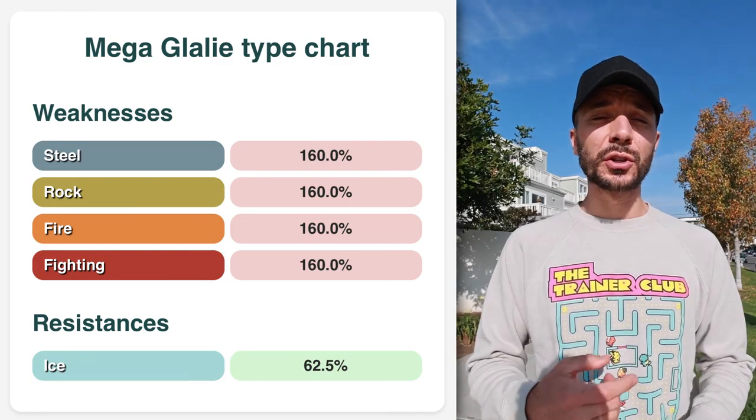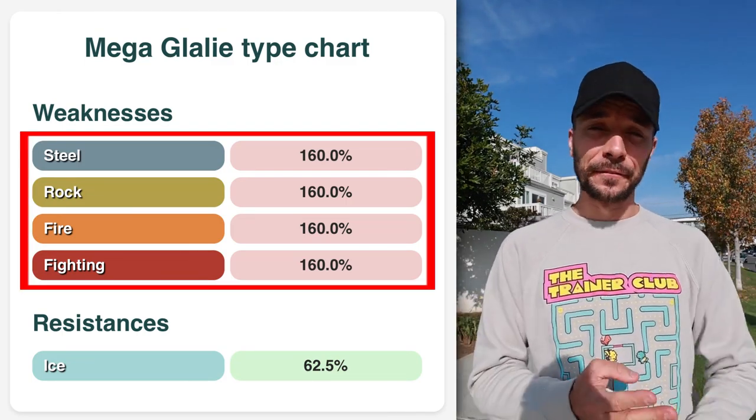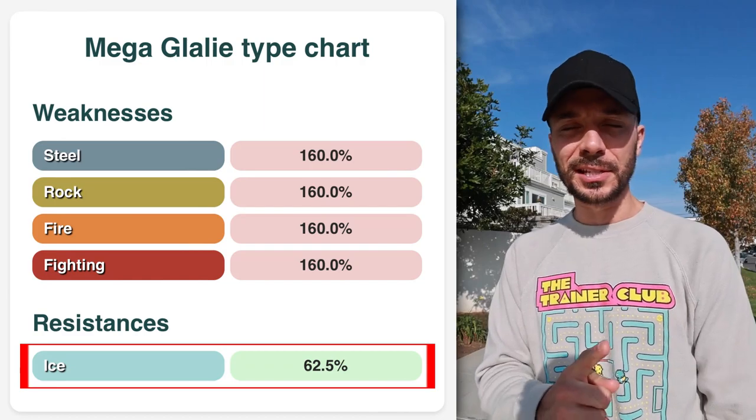This Pokemon is weak to four things: steel, rock, fire, and fighting. It only has one resistance, which is ice. That also goes for all straight ice type Pokemon in the game — unfortunately four weaknesses and one resistance. Ice typing is best if paired with something that helps offset some of those weaknesses or adds other resistances.